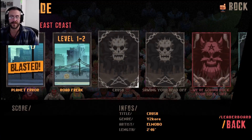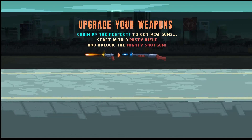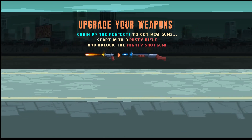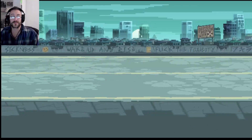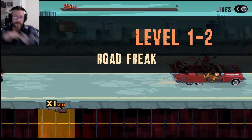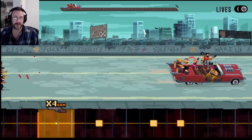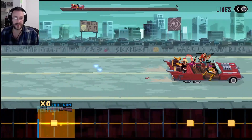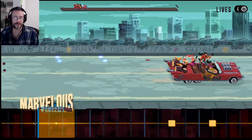Level 1-2, Road Freak. Let's do one more, why not? Upgrade your weapons — chain up the perfects to get new guns. Start with a rusty rifle and unlock the mighty shotgun. I want the mighty shotgun. Look — our guns have been upgraded because I did so well. Because I'm so awesome.